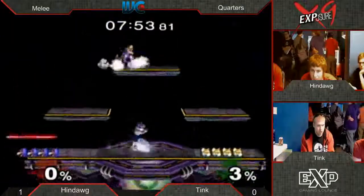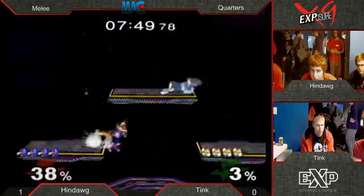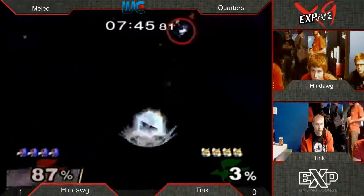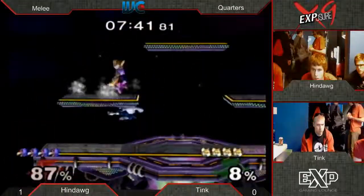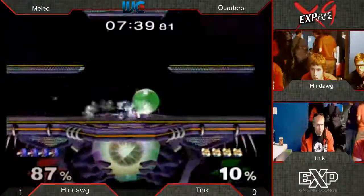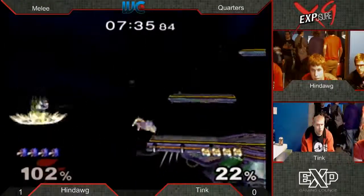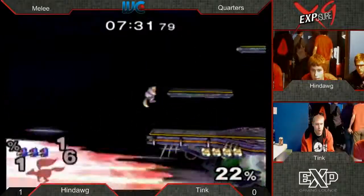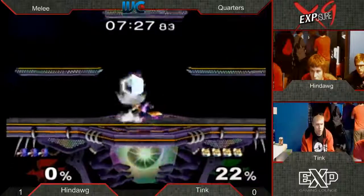This is going to be interesting because we're on Battlefield. Falcos like Battlefield a lot too - platforms on this stage allow for pretty good combos. Up smash doesn't kill. Wow, I think Tink just needed that speed - he's going crazy fast right now. It looked like his spacing was just a little off in that last game. He could have just held ledge right there - I don't think Falco could have gotten back. Still gets the crouch cancel down smash though - very nice. Tink taking first stock pretty easily.